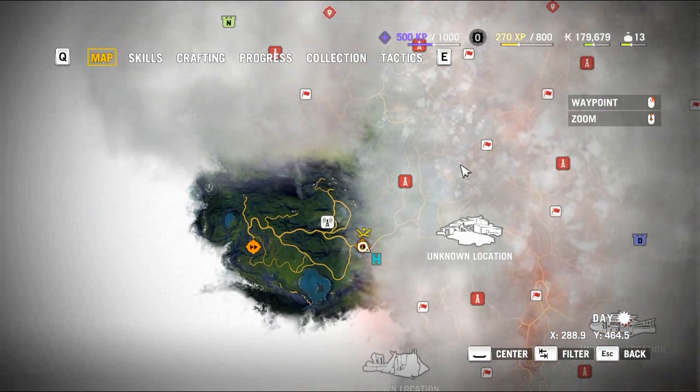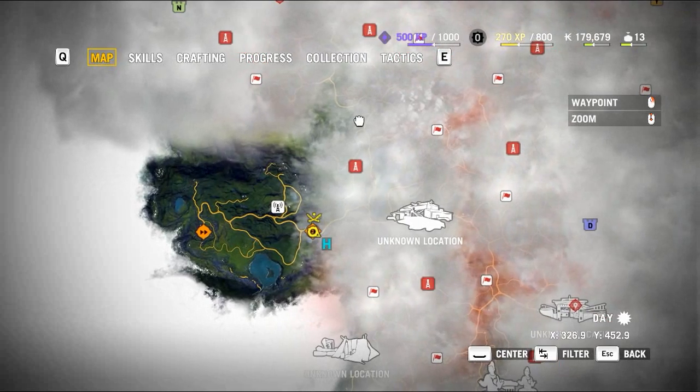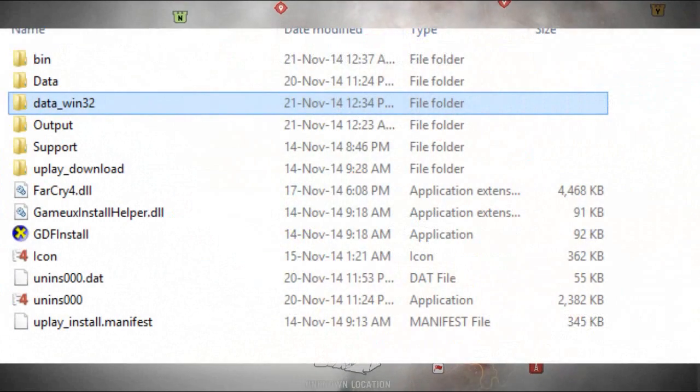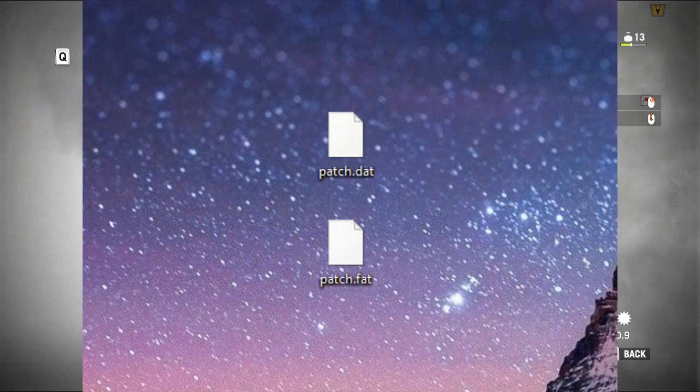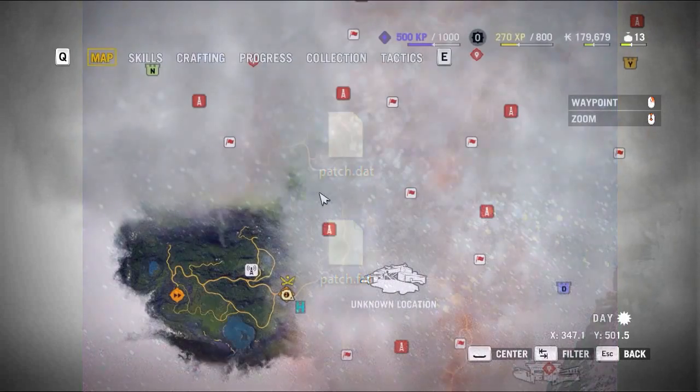The only fix for that — I was searching for it for so long — is to go into your Far Cry 4 folder, then go to data slash windows32. When you enter that folder, delete 'patch data' and 'patch fat'. Those are the names of the files.